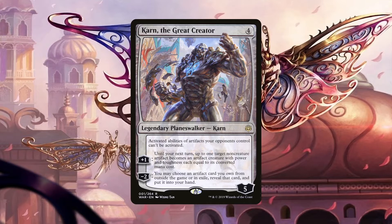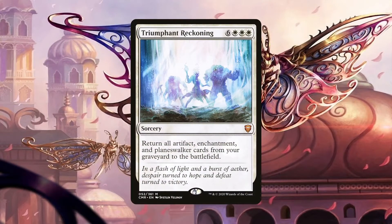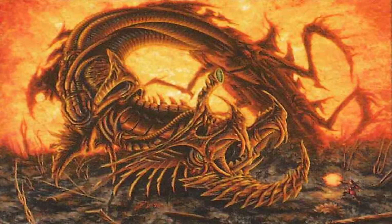Karn can also animate an artifact to gain loyalty, which isn't bad if we have an expensive artifact in play. His static ability is another amazing reason for running him. On its own, it's going to shut down opponents' mana rocks, treasure tokens, equipment, etc. But with Mycosynth Lattice, we can practically shut down all of our opponents' decks. Mycosynth Lattice works amazingly well in our deck by making all of our permanents artifacts in play and colorless everywhere else, and we can use mana as if it were any color. Triumphant Reckoning is another amazing recursion effect — we can sacrifice all of our artifacts for value, cast it, then get them back all over again. This spell can also help us recover our enchantments and planeswalkers. Beatdown is the main win condition of our deck.